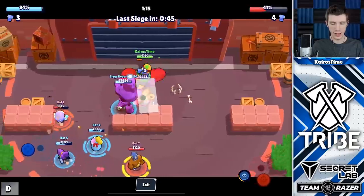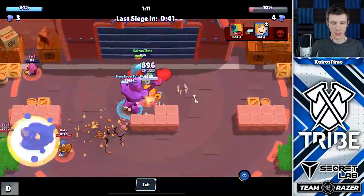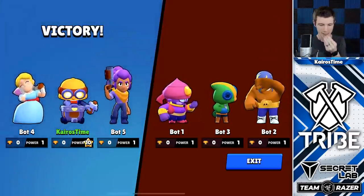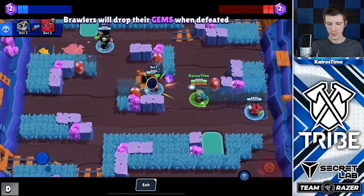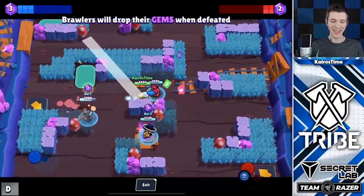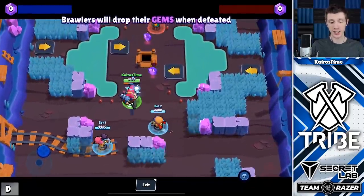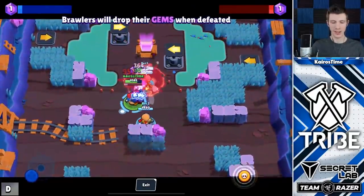We're going to use this wall to deal insane damage to the Siege Turret. The wall actually makes it rebounce back to Carl faster — and that's insane damage. You guys ready for this? I'm going to attack them with my turret. Flying Baby Dragon! Check out Pam's new attack animation — looks pretty sweet. The turret also looks really cool with that glowing green. It's so sweet.